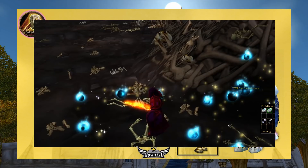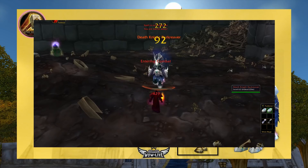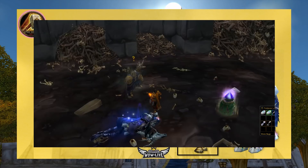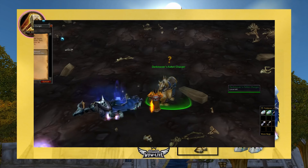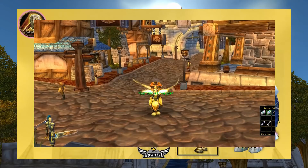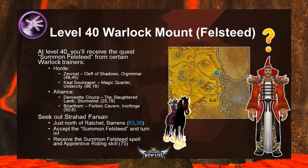Once the mini boss of the fourth wave is destroyed, Death Knight Darkreaver spawns. He can mind control (dispellable), leech HP from nearby allies, cleave, and cast Shadow Bolt — keep DPS behind him. After defeating Darkreaver, loot the Charger's Lost Soul, click it in your inventory to purify it, then click on the Charger's Ghost that appears. Turn in the soul and the barding, and as a reward you receive your Summon Charger spell and Journeyman Riding (150). Congratulations on your epic Paladin mount!